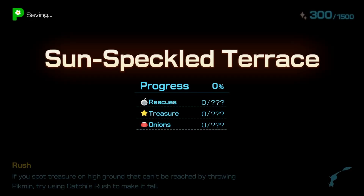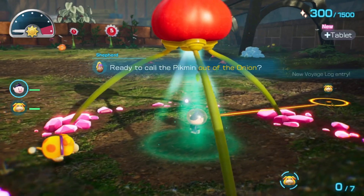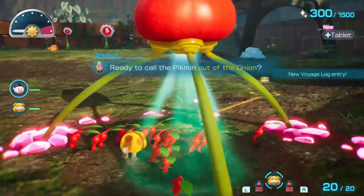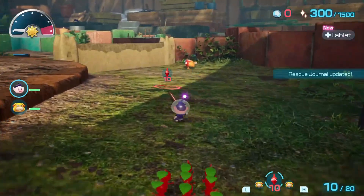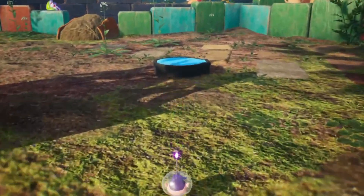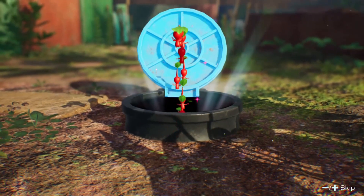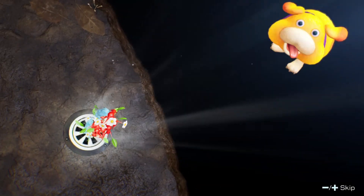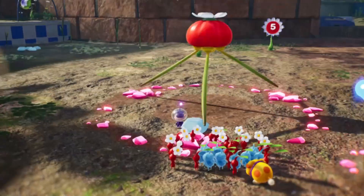If you want to complete everything possible on day 2, I'll show you a simple route. As long as you already collected 20 red Pikmin from the hub area, you can ignore these pellets. Make your way over to this wall and break it down. Before exploring anywhere else, hop into the Last Frost Cavern. Collect everything in here and then return to the surface. Now make your way to the left.